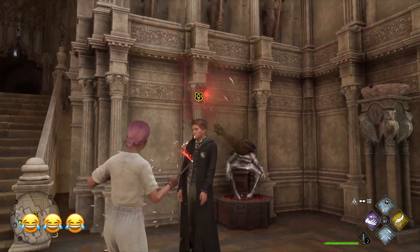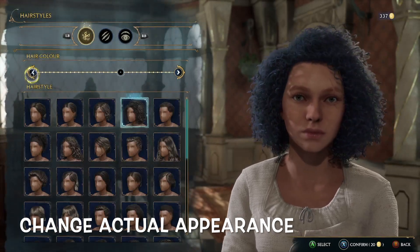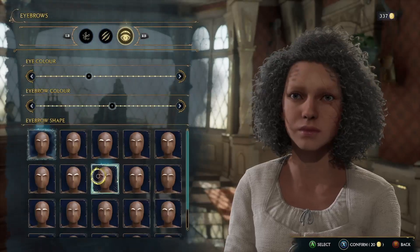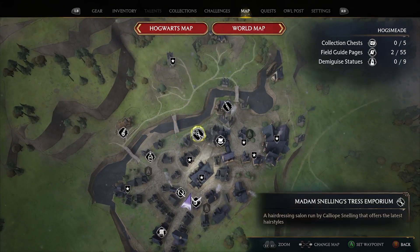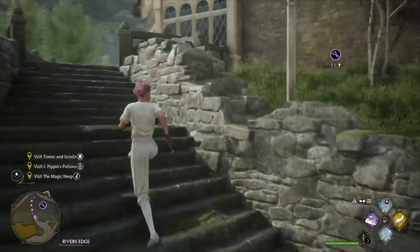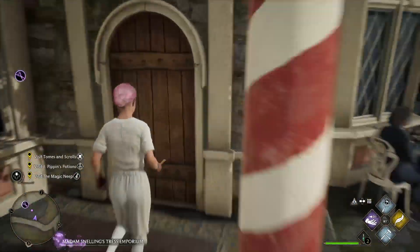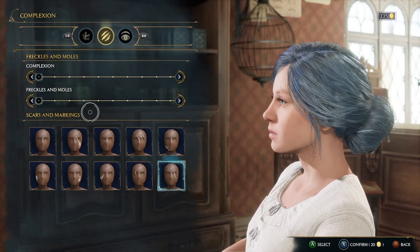The second option goes way beyond simply changing our outfit — we can change our whole appearance, similar to what we did originally. For this, we'll need to open up the Hogsmeade map and look for the scissors icon to go to Madame Snelling's Tress Emporium. There's quite a sense of humour there, with jokes about how she'd rather be a hairdresser than an Auror for the Ministry of Magic. But we've come to revamp our look.